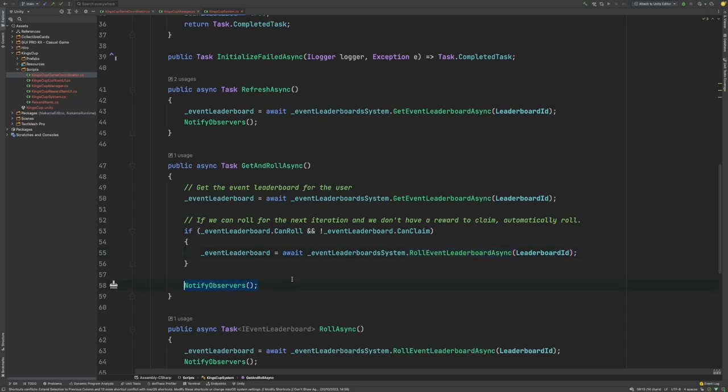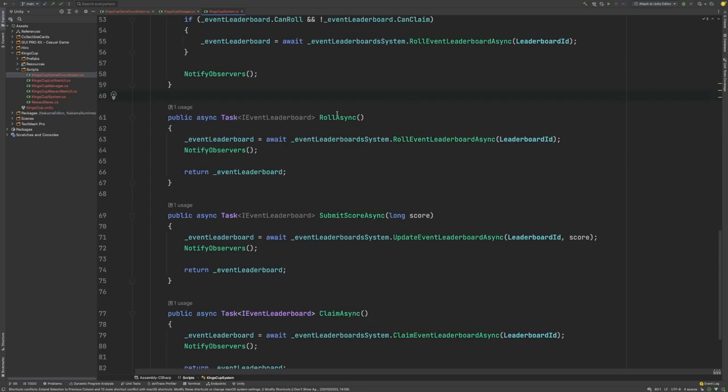Once that's done, we will notify observers and the UI can be updated. Next we have three functions: RollAsync, SubmitScoreAsync, and ClaimAsync. All three methods are simple wrappers around the appropriate EventLeaderboard system functions — Roll, Update, and Claim. The reason we do this is because the EventLeaderboard system itself is a stateless system. Since we want to observe changes and have access to a cached representation of our EventLeaderboard, we create these wrapper functions which allow us to grab the EventLeaderboard data, cache it within the King's Cup system, and notify observers so that we can update the user interface.